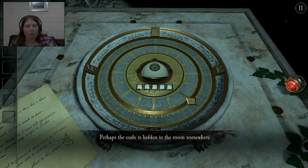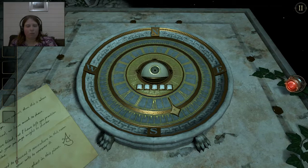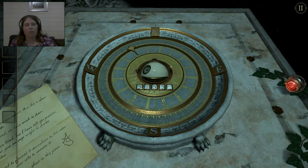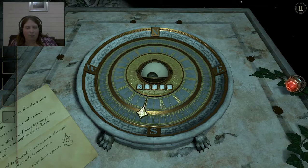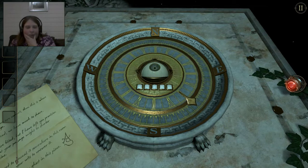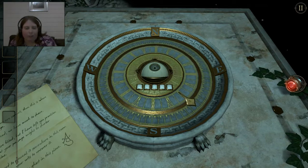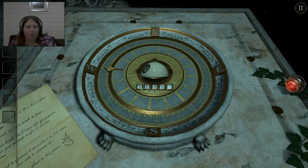I know what the code is: south, east, south, west, north. So going south... east... south... west... north. I can't get stuck on the first one. South, east, south, west, north — there we go.